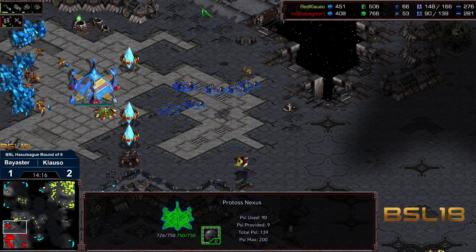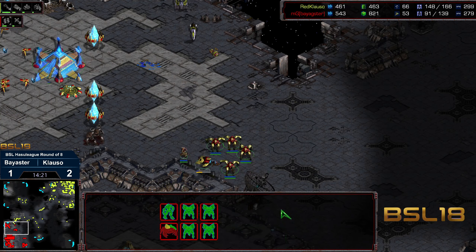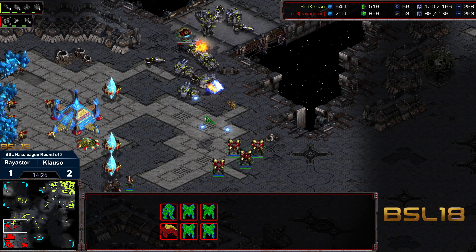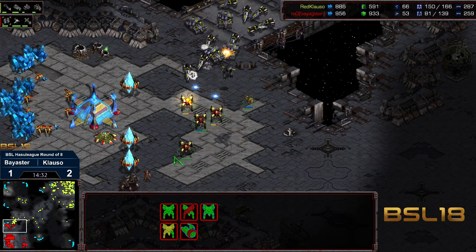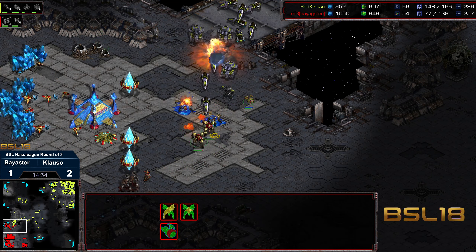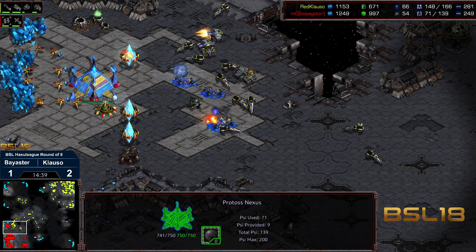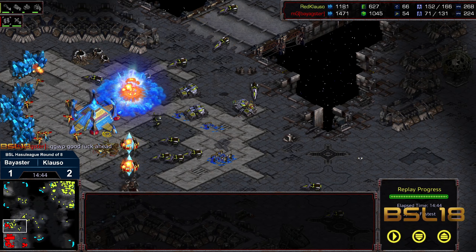Nothing left in Byaxure as far as a ground army. Klausel recognizing it, unsieging, and going to walk the rest of the way in. So well played by Klausel — that drop was incredible. The 9 o'clock base starting to get hit. The cannon's down — there it is. Very mannered from Byaxure: GG, well played. Klausel advancing to the semifinal round four. Hope you guys enjoyed it — some great matches between these two. Thank you for listening.